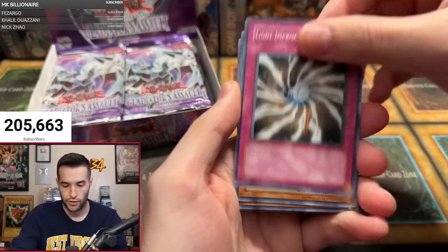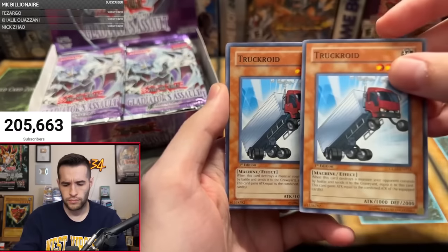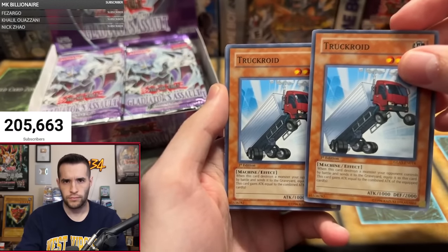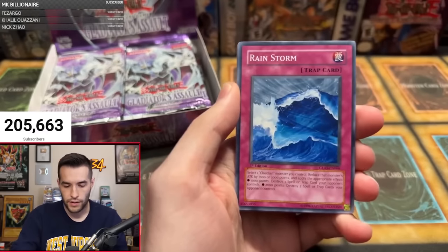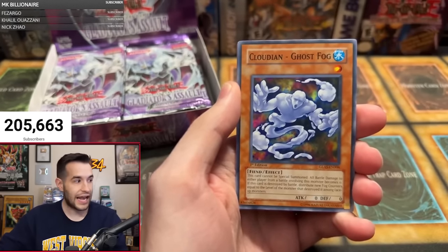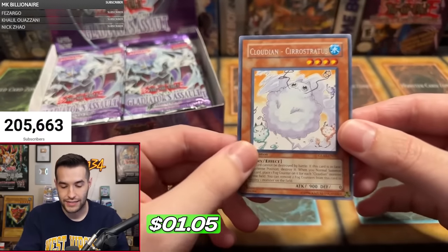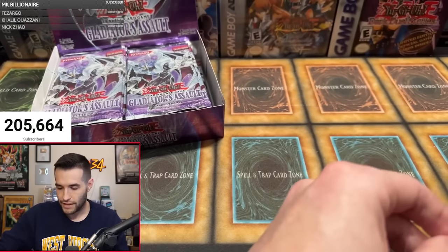We're starting off with the Gambler of Legend — that is all you guys who are interested in opening packs. We have the Light Imprisoning Mirror, Truck Ride, Rainstorm, A-Cell Incubator, Cloudian Ghost Fog, Cloudian Zero Stratus. Not the ones we're really looking to start with, I'm not going to lie, but it's okay. We got time.